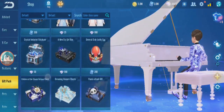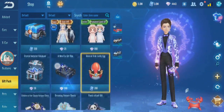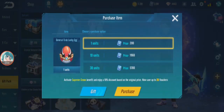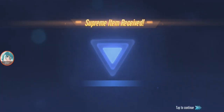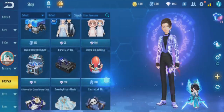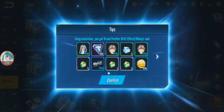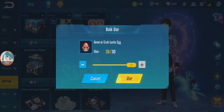Next let's gacha the general crab since it has the same red color. Let's get the crab now, should be about the same. Getting frost again — next 30. New one! Okay, next 30, 90 already.